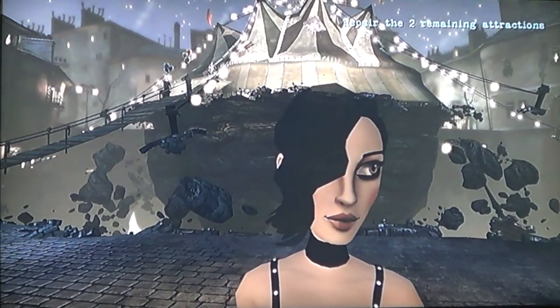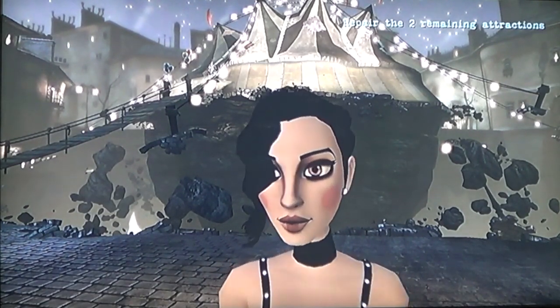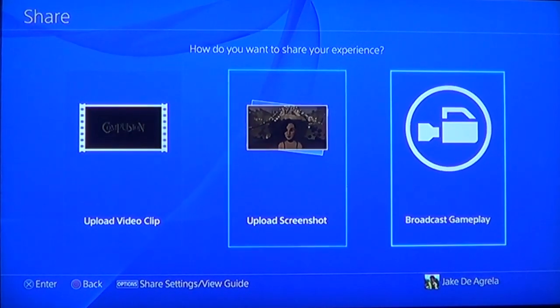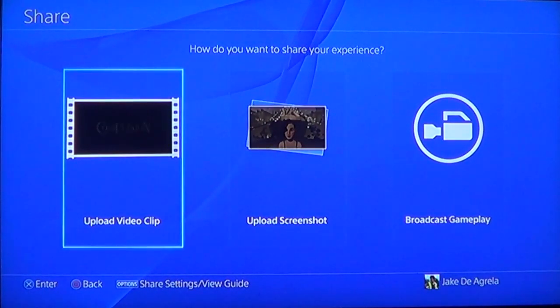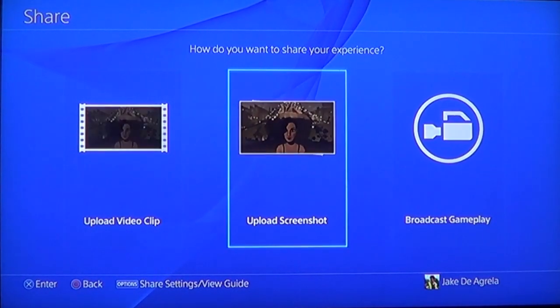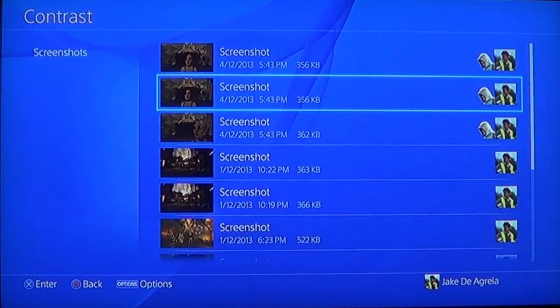Now I'm going to hold it, waiting for the right moment — there. So now I can choose one of these three options: upload a video clip, upload a screenshot, or broadcast the gameplay. The video is showing where the video is at that point, and this is the picture that I can upload. Let's go to upload screenshot — you hold it if you want to upload the screenshot.